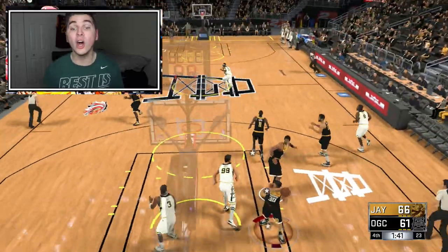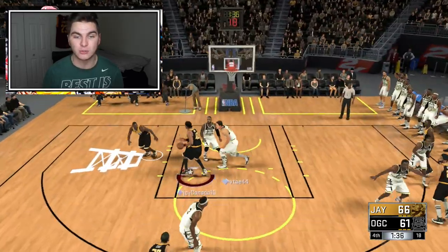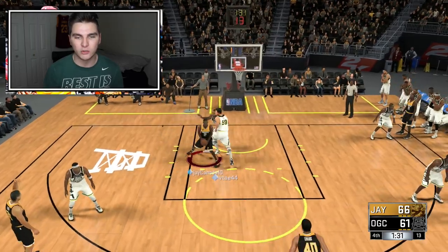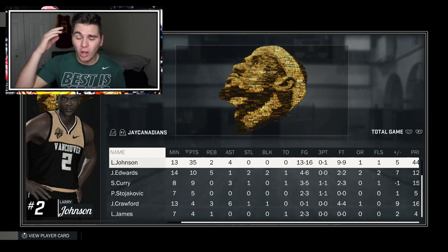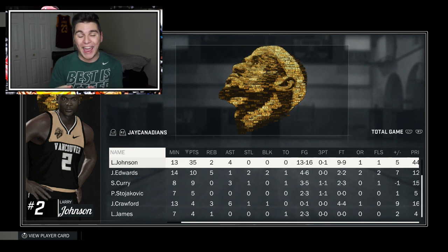12 seconds later — oh no, Steve Francis — oh my god. The game's over after that block! And this post fadeaway past the double team — it's over, goodbye. Webster's dictionary defines monster as some sort of being that possesses unbelievable qualities — just kidding. I don't need a definition when I just saw the game Larry Johnson played: 35 points on 13 of 16 shooting.